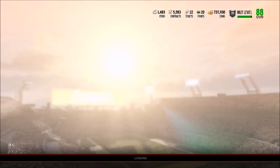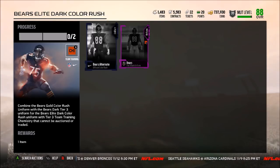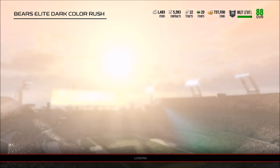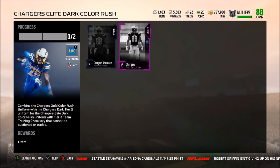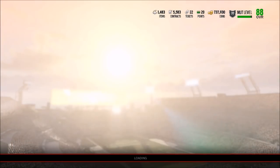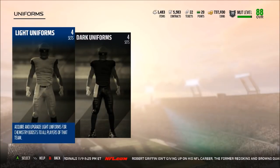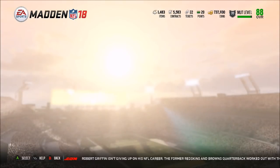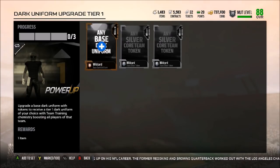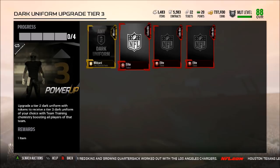For the elite set you need a tier 3 dark uniform and the Bears alternate. To get the tier 3 dark uniform: you need a silver token for a dark uniform, then a wild card dark uniform and two more silver tokens for tier 1, then three gold tokens and a tier 1 dark uniform for tier 2, and finally three elite tokens for tier 3.